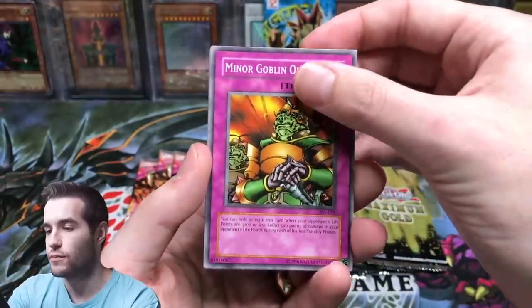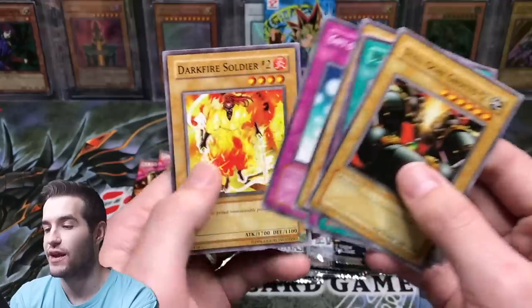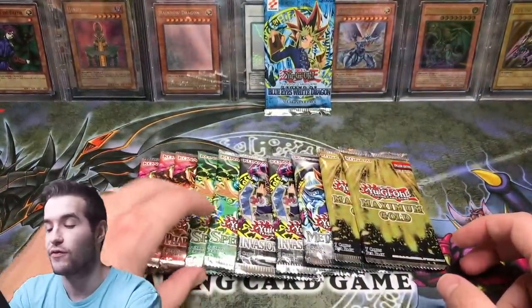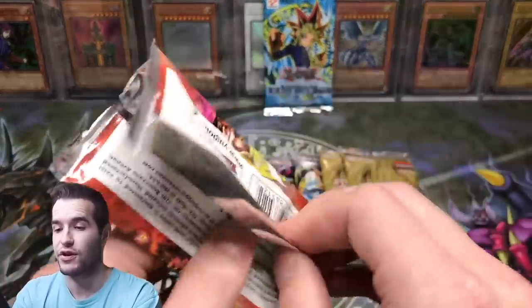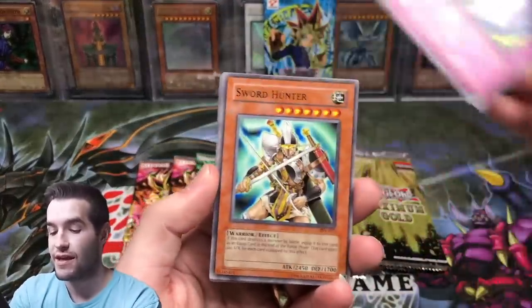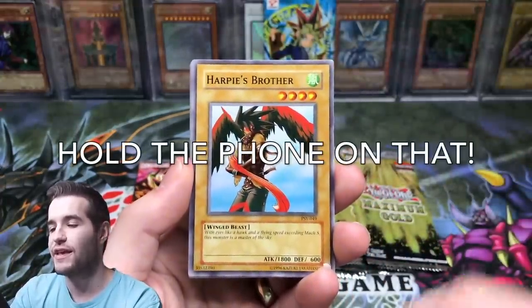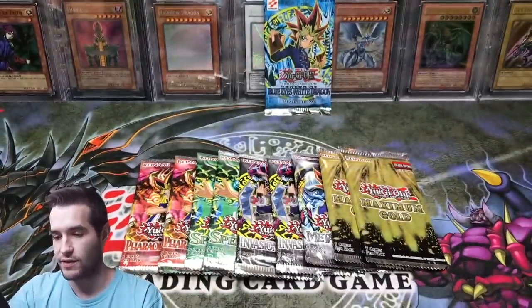Miner Goblin. Steel Ogre Grotto. We are striking out with these reprint packs. Also, if you guys have anything epic you want to sell me that could be in a video, hit me up on Instagram. A lot of you guys followed me on Instagram after that sale video the other day. Hit me up on Instagram because the big purchase I was going to make fell through, unfortunately, which stinks. But the good thing is I was able to get those LOB packs instead.